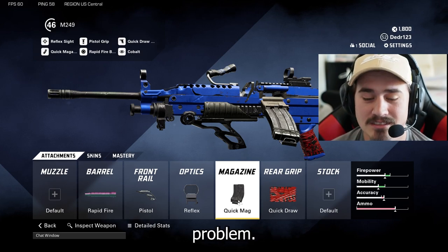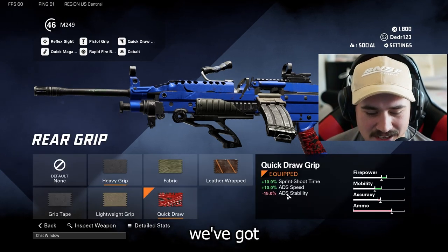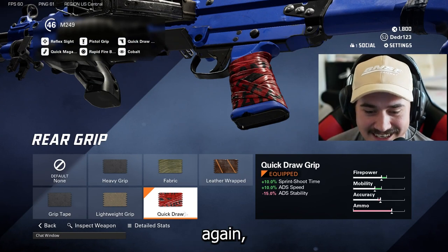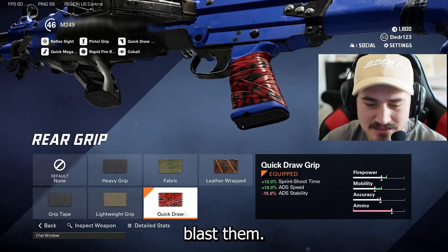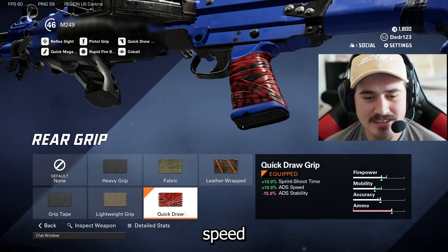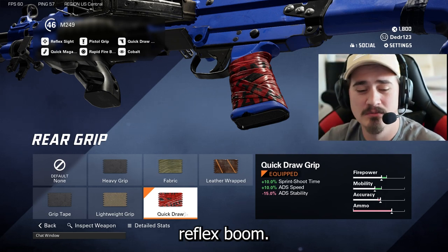Next we got quick draw — again, get that sprint-to-shoot time. Boom, blast them with that ADS speed, down the reflex, take them out.